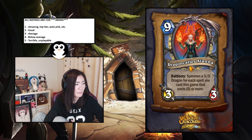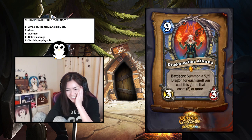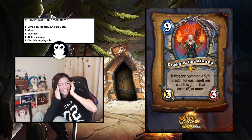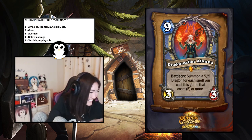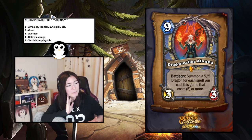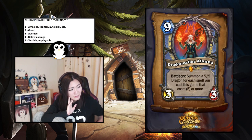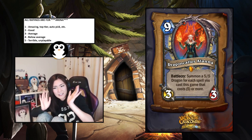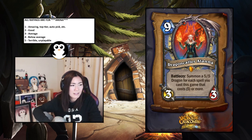Dragon Caller Alanna — nine-mana three-three, battlecry: summon a five-five Dragon for each spell you cast this game that costs five or more. Oh my god — this has to be good. If you summon one it's not really worth it, but if you summon two it's super worth and anything more than that is absurd. Cabalist's Tome, Blizzard, Meteor, Flamestrike, Firelands Portal, Crater, Glacial Mysteries — all count. I'll say 1.5.